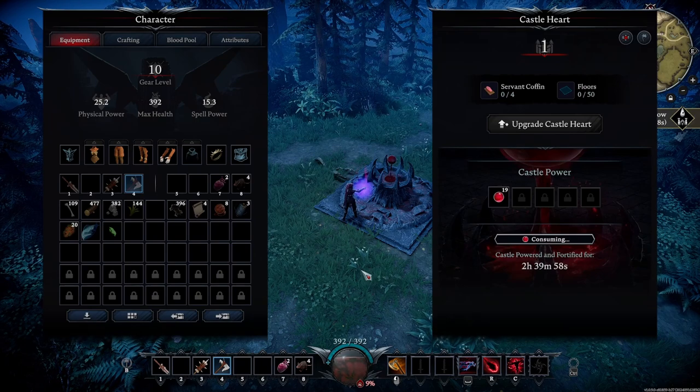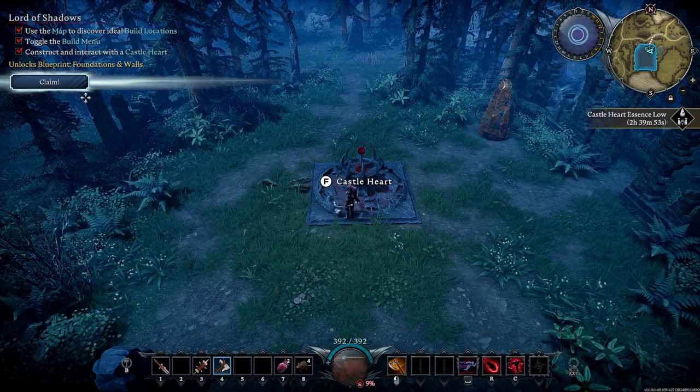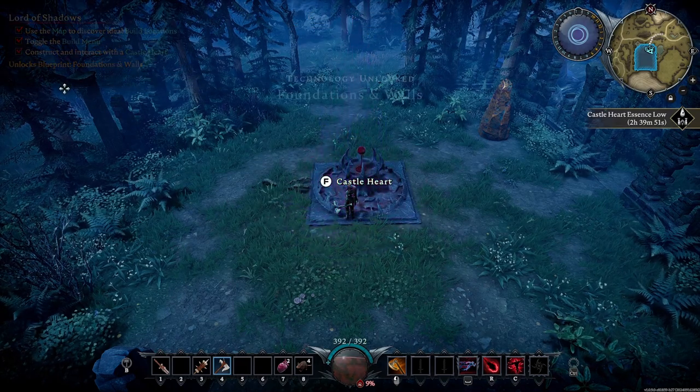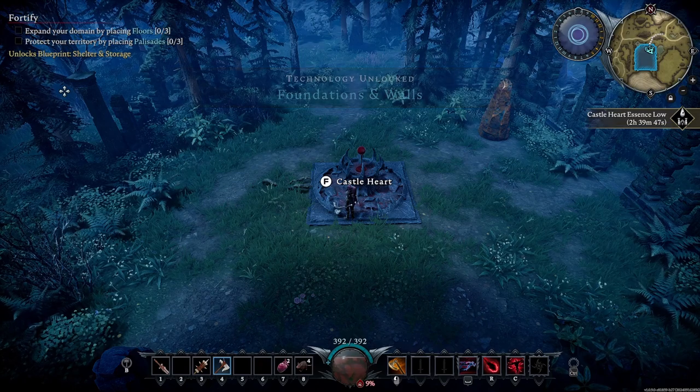That gives me two hours and 39 minutes. The amount of mileage you'll get will vary depending on how much essence you put inside, and it'll also vary depending on your server settings.